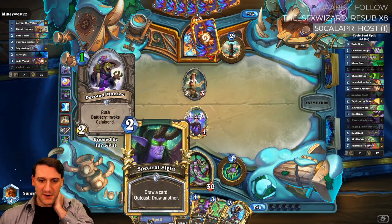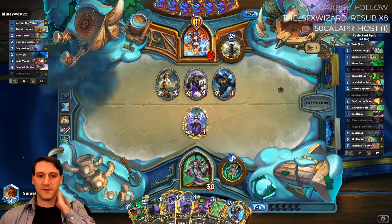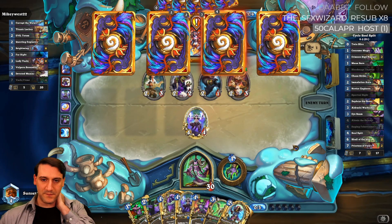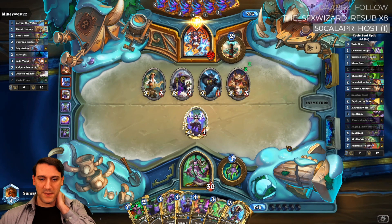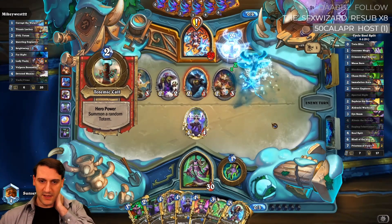We can Mana Burn Spectral Sight for a fair bit of card draw. Slow down — okay, so it is Galakrond. Now we know. Altruist — Mana Burn Spectral Sight — no, we don't have quite enough mana for that, so it's still a little too early to play Altruist.